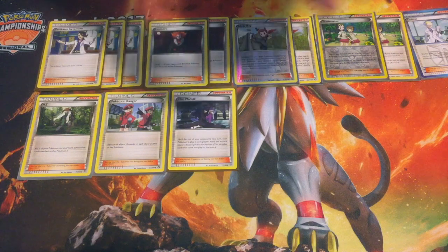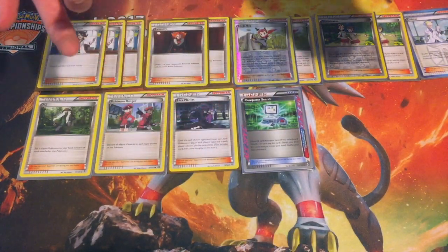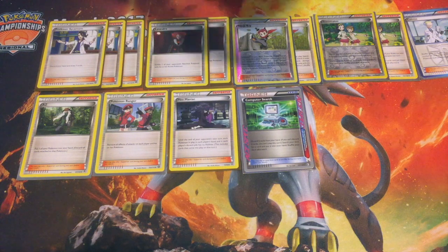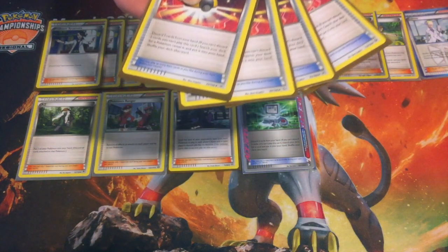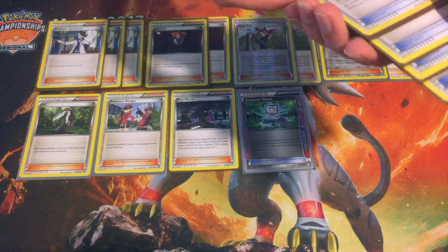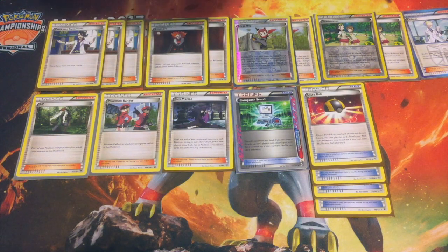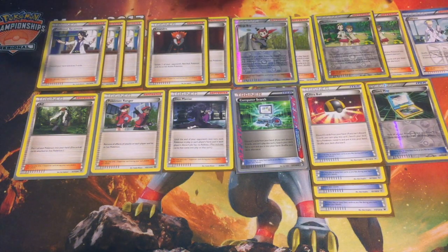Now to the items. We run this $40 card — Computer Search. It says discard two from your hand, search any card from your deck and put it in your hand. You only get one ACE SPEC, so this is my ACE SPEC of choice. For Ultra Ball, pretty standard — discard two, add a Pokemon from your deck to hand. This gets your Shaymins for draw power or your Nightmarchers in a pinch. You run one Town Map which says flip over your prizes face up, because you want to get your double colorless energy and other necessities when you take prizes.